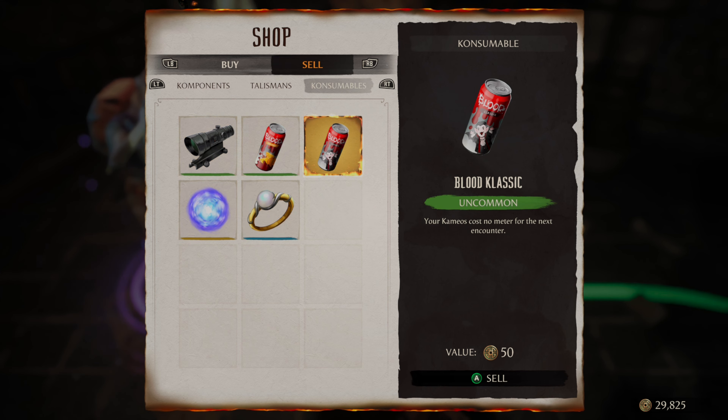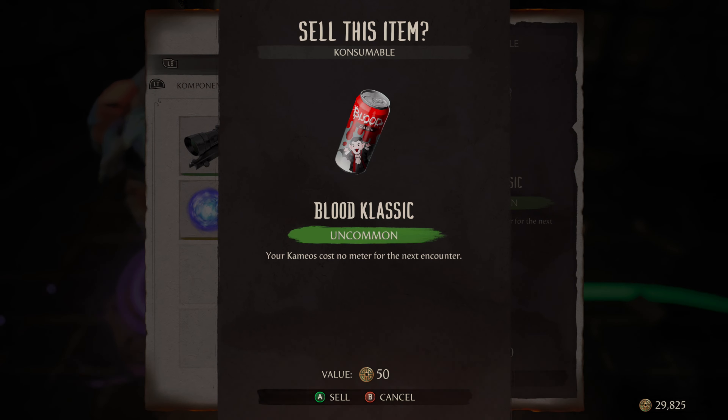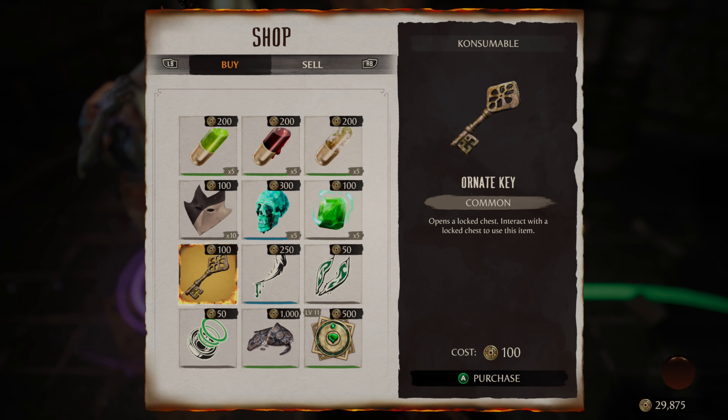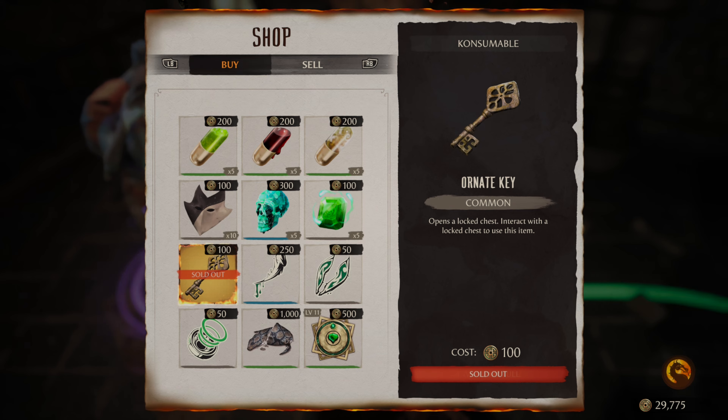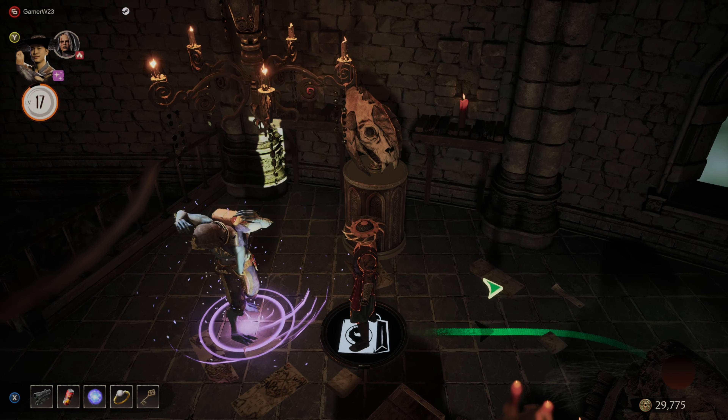So for me, I'm going to have to sell this. Now if I go to buy, I now am able to purchase the Ornate Key.